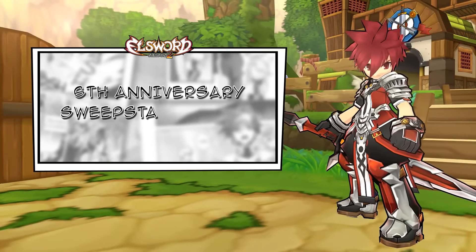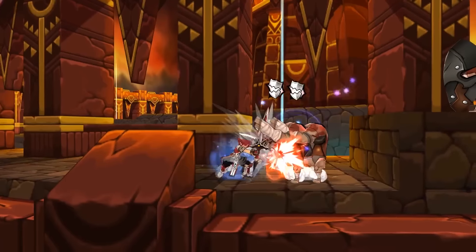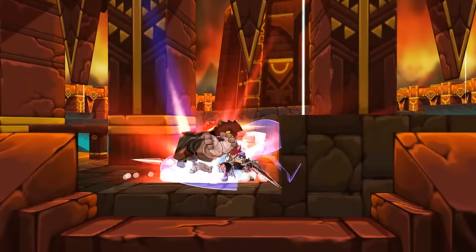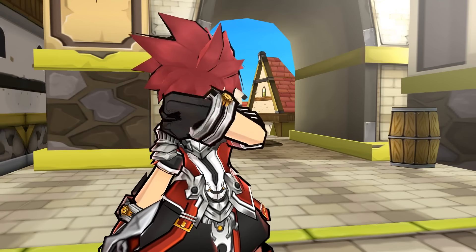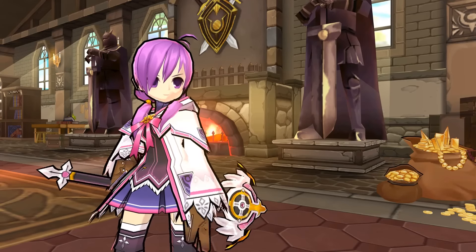Hop into Elsword and enter its 6th Anniversary Sweepstakes event. Play as Elsword, Aisha, or Renna for 60 consecutive minutes and be entered into a Sweepstakes for a chance to get awesome swag. Don't have any of those characters to use for the Sweepstakes? Worry not, because we have an event just for you.